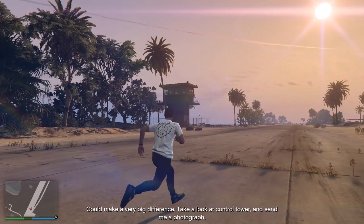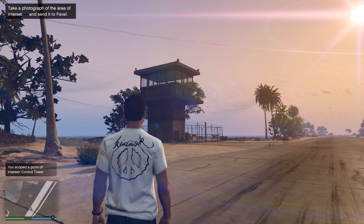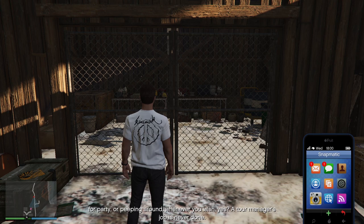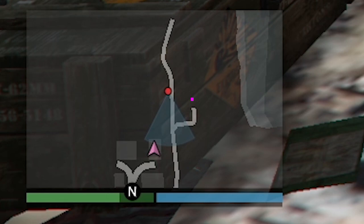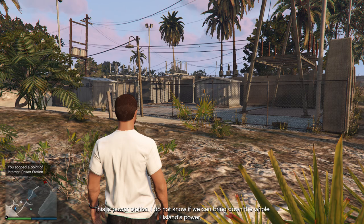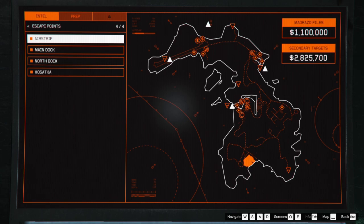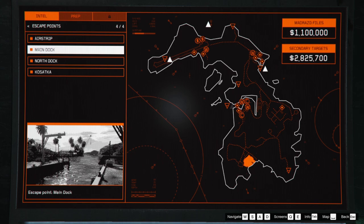Moving on to the control tower — this is the last thing that's mandatory to photograph before you can go back to Los Santos and complete the mission. It plays an important role if you want to knock out the island's air defenses since that's where it's all controlled from. Next, move to the village left of the control tower where you'll find another loot stash in a warehouse, and right next to it is the island's power station — the place to knock out the island's electricity. Both the stash and the power station are right next to the pilot you talk to in order to fly back to Los Santos.